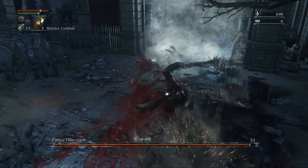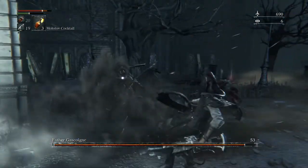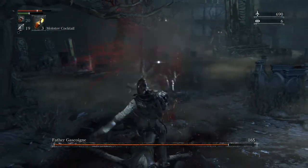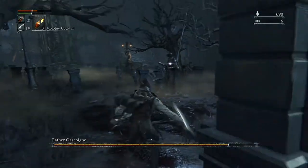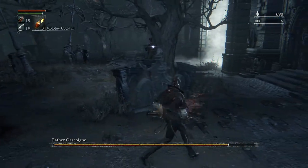One thing to know — once you're out of that cutscene, Gascoigne is right on your butt, so be ready to dodge. And somehow even though he's stunned he can still shoot that blunderbuss at you.